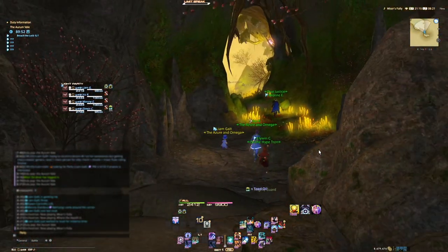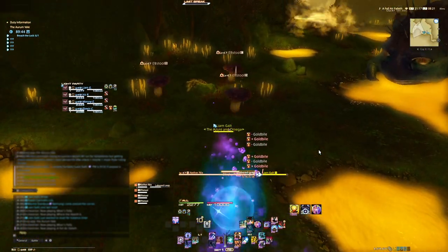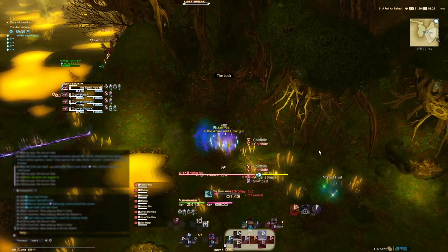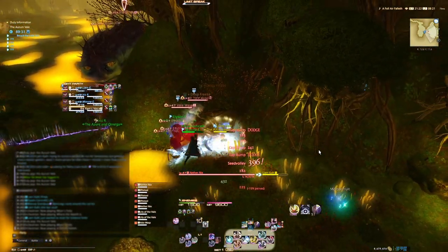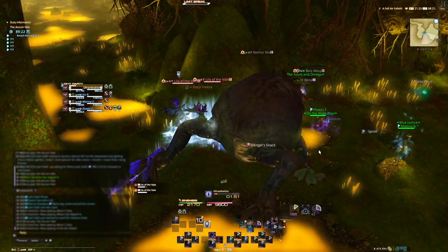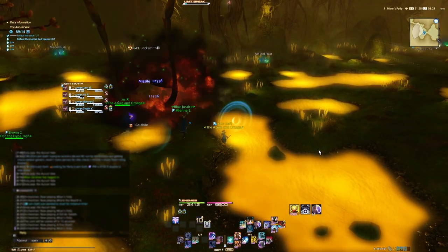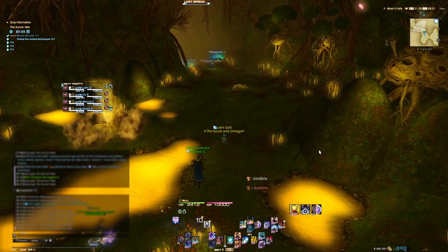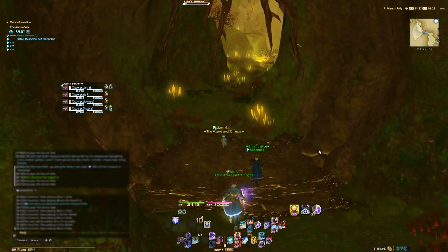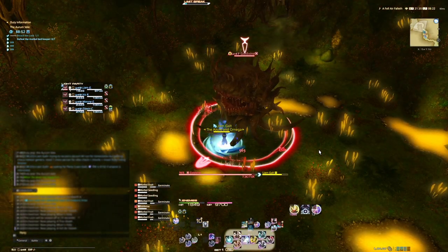Here we are in Aurum Vale. I got four people together and I'm running as healer mimicry with Mighty Guard, since we need someone to take hits. The frogs at the start are super annoying. We're going to Missile the first boss. I also should have Toad Oil on — it reduces damage taken by a considerable amount. I meme on Toad Oil a lot but it's actually quite helpful; Blue Mages just take so much damage and have such little health.